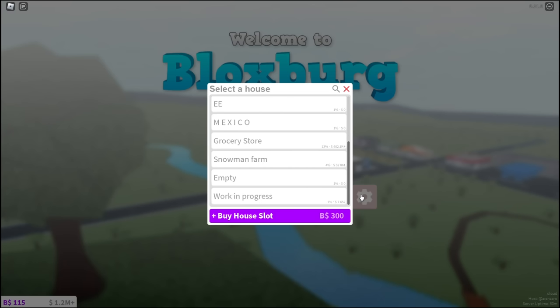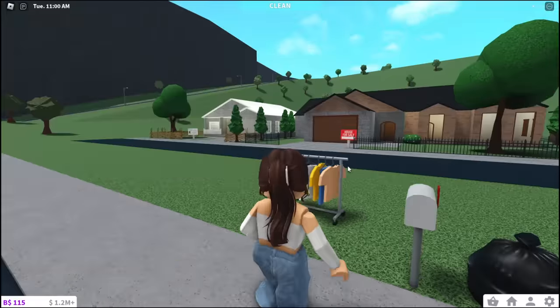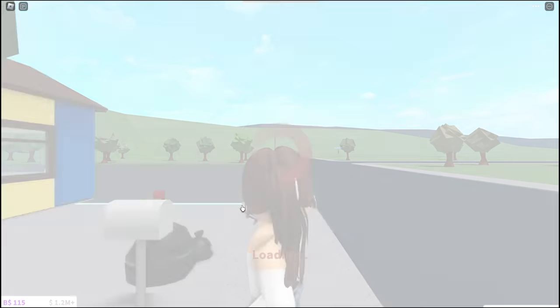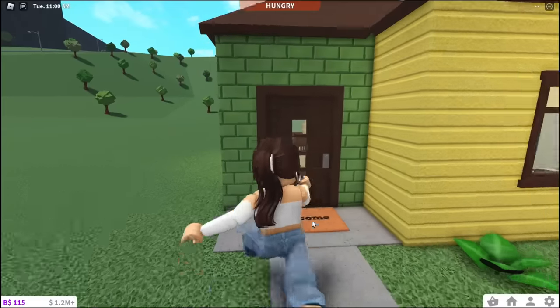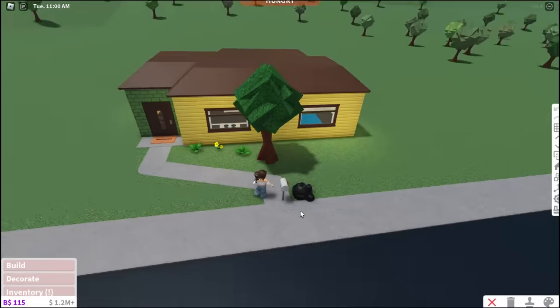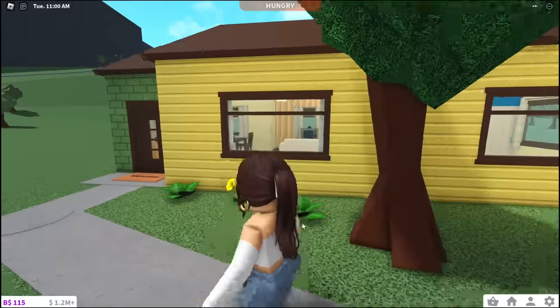What else do we have? The Snowman Farm - just these little houses. With zero hesitation, she just said bye bye! The last thing I have is Work in Progress, worth $7,000. It's just the starter home. I honestly don't know if I'm gonna bulldoze this one.